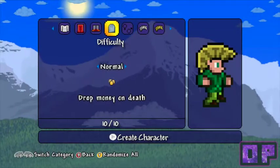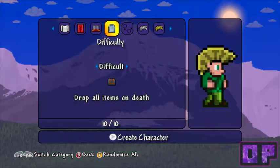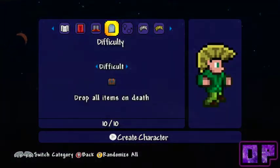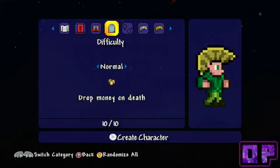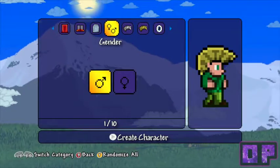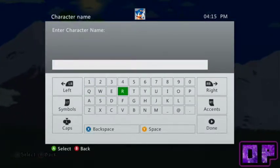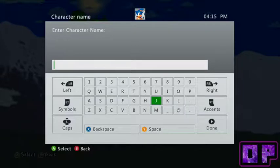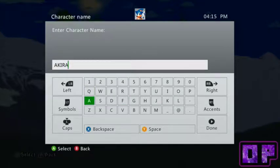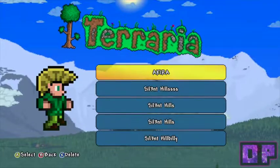We're going to play on normal difficulty because the game is pretty difficult as it is. The last thing you want is to play on hard mode or hardcore mode - I think you can unlock that after, though I'm not sure if that's true. So yeah, normal it is. What should we call him? Let's call him Akira - probably one of the greatest manga series ever made. So this is Akira, the guy we're going to take through our quest to play Terraria.